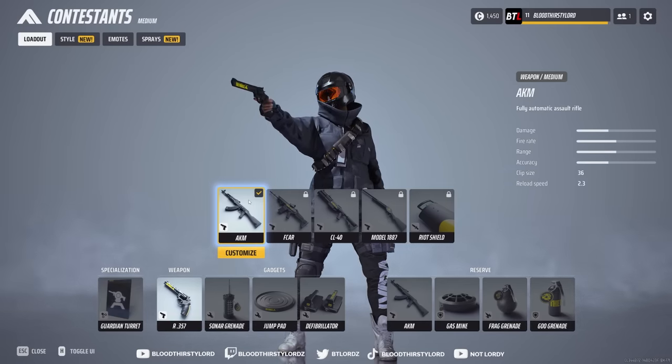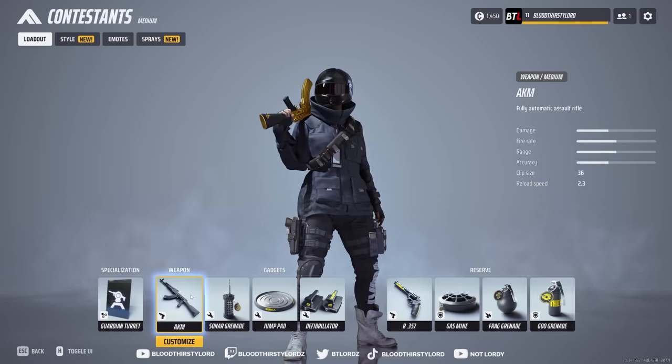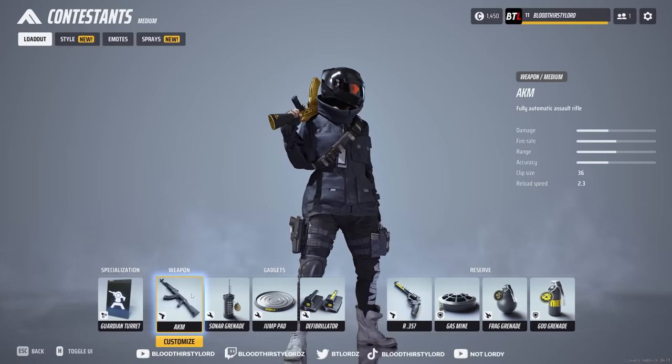The AKM is a well-rounded kit used for nearly everything in the game — it's your starting weapon and it does very well, as you can see from the stats on the right-hand side. Just a really good, well-rounded weapon.